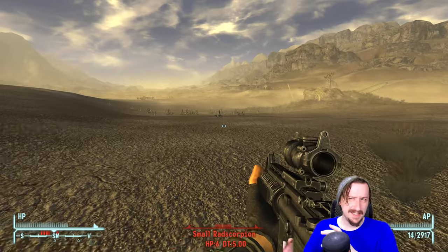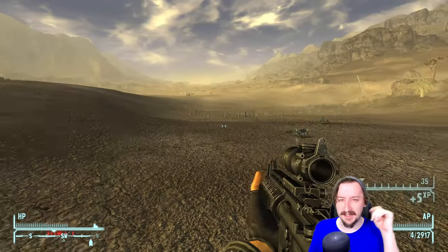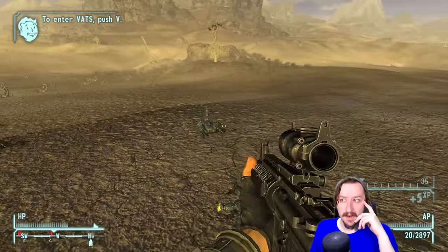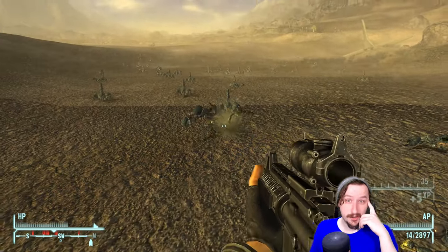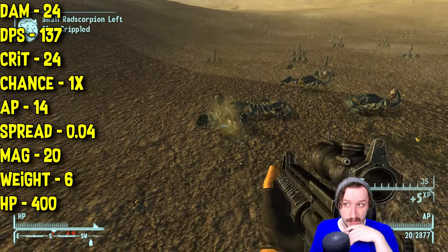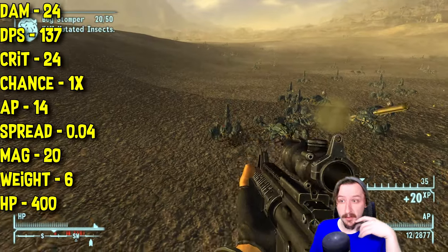The Marksman's Rifle uniquely has a scope on it — or at least an ACOG slash red dot sight on it. It's kind of weird, and it doesn't quite look like the one that you're seeing in the footage here, as this is from a mod to make it look a little bit nicer, but it does have a really nice sight that makes it so you can shoot at fairly long range pretty accurately. This one does 24 damage per shot, which is fairly high for a 5.56 gun, and 137 damage per second, which is quite good.